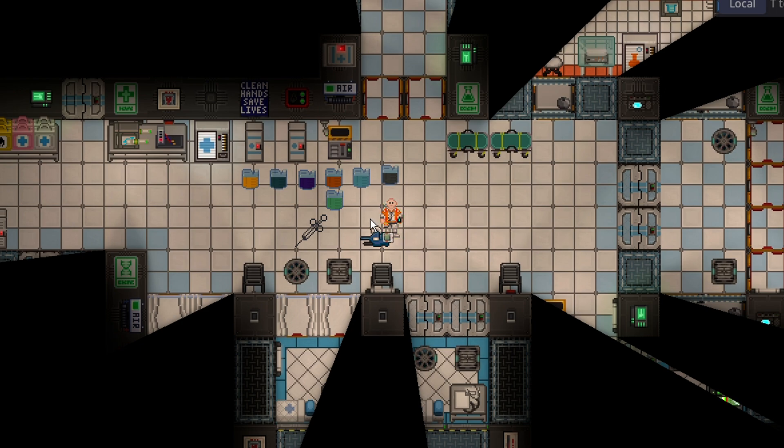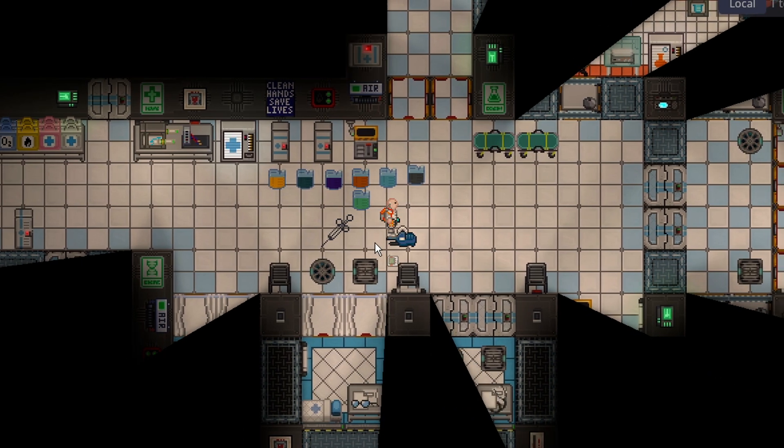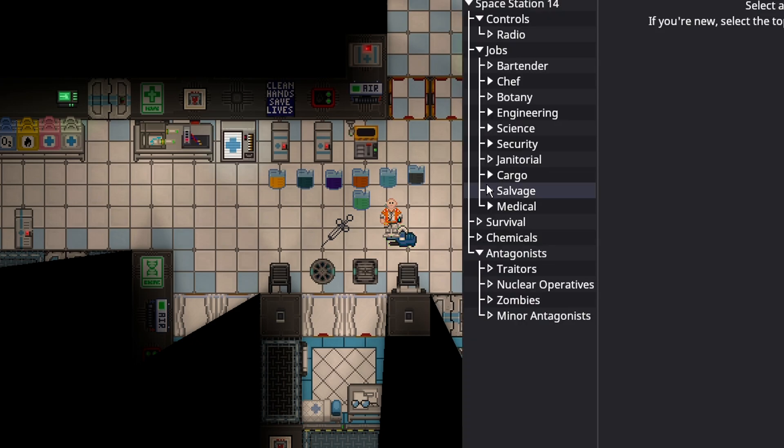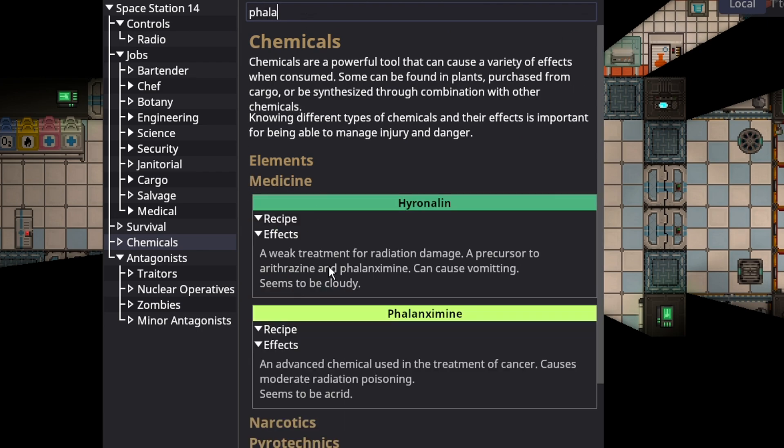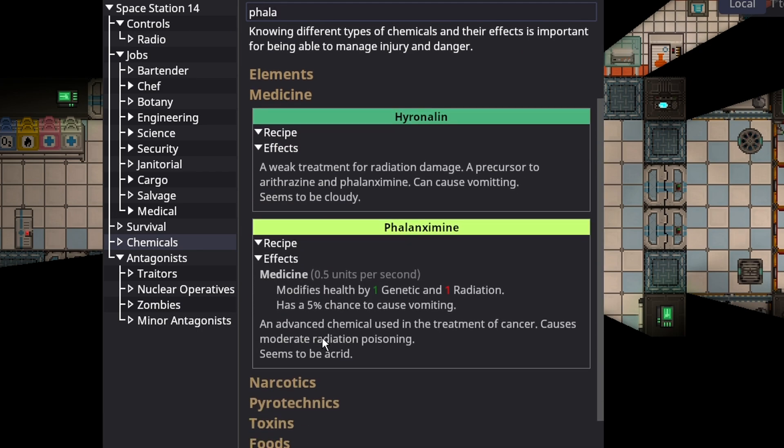There are a couple of other chemicals you will see sometimes, though they're nowhere near as common or essential as these. These are the chems that will basically heal anyone, anywhere. Cellular damage is very rare, and if you ever need to treat it, the chemical is called Phalanxamine. I'm not going to cover exactly how to make it because the amount of times I've needed it in Space Station recently is incredibly low — if you're watching a beginner guide, you're probably not too worried about it.